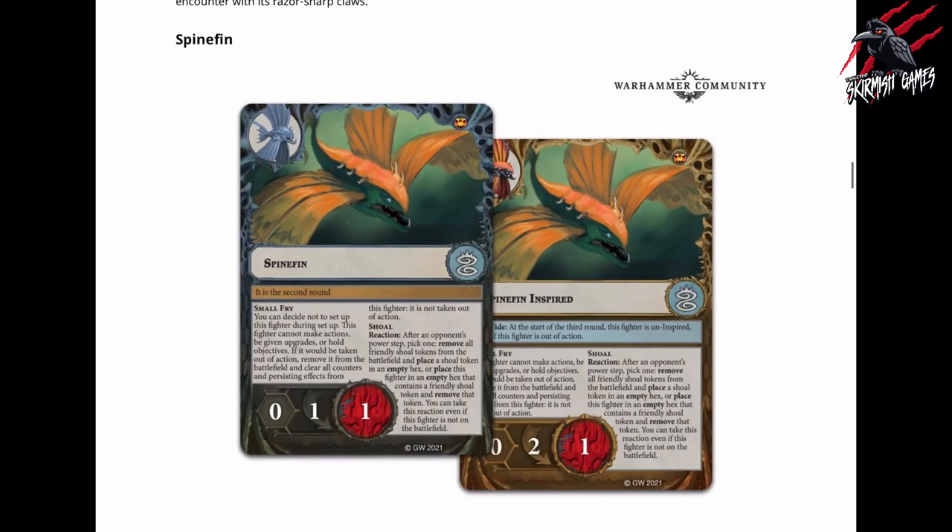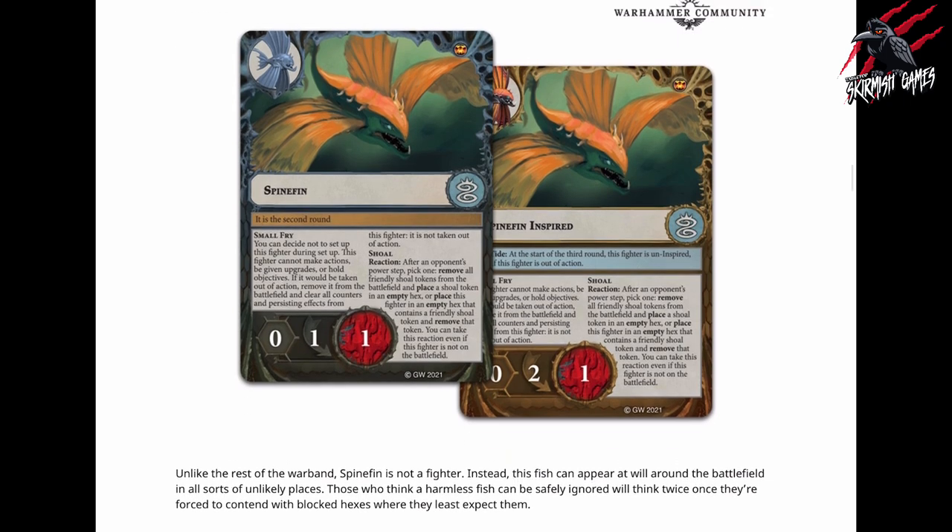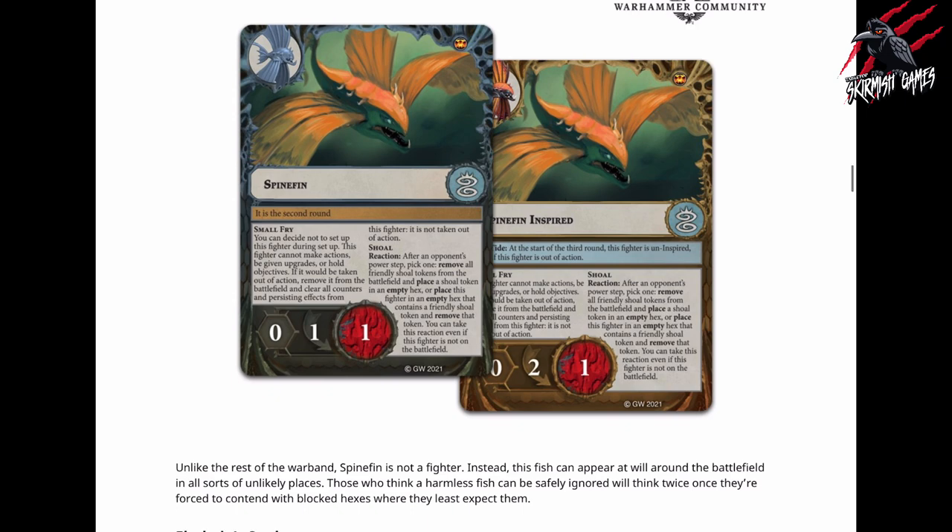But here's the next one — the Spine Fin. And this is a totally different card. I haven't seen anything like this yet from my experience with Underworlds. It says that, unlike the rest of the warband, Spine Fin is not a fighter. Instead, this fish can appear at will around the battlefield in all sorts of unlikely places. 'Those who think a harmless fish can be safely ignored will think twice once they're forced to contend with blocked hexes where they least expect them.' So this is crazy — really weird. I can't wait to find out more about that, and I'll wait until I get the set for the unboxing to go really deep and do some examples on the battlefield.